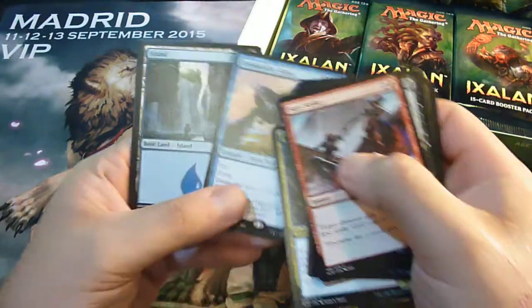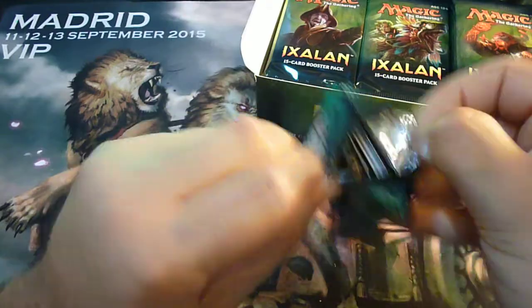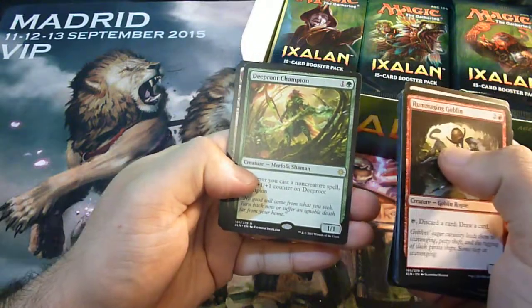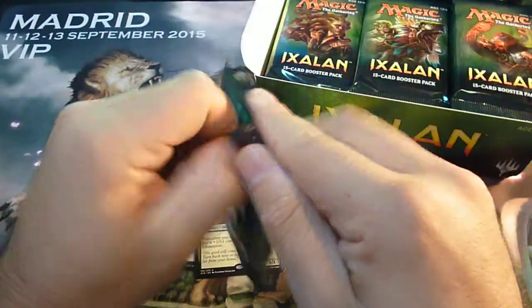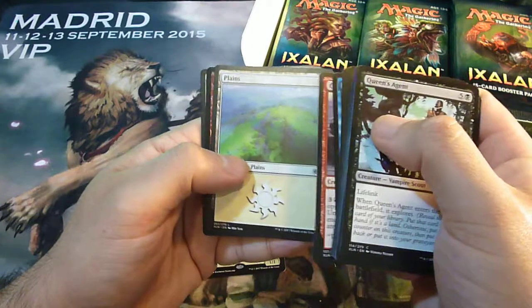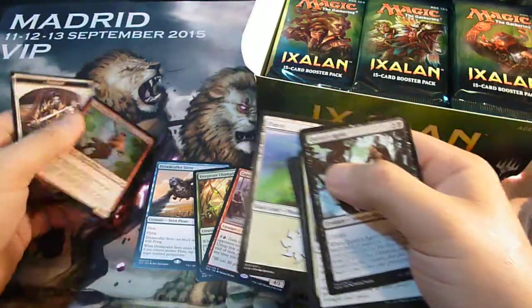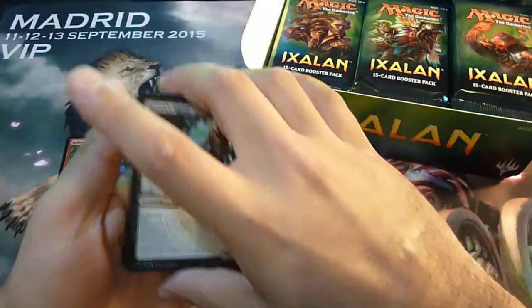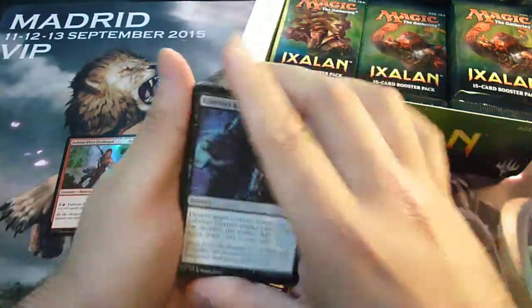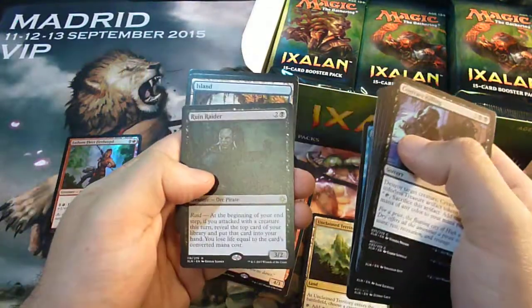Our first rare: Dreamcaller Siren — not one of the best rares. Deep Root Champion. We have a foil and the rare Captive Audience. Also in the uncommons there is a land which has gone up in price to around two dollars — we're going to search for that card, and here it is: Unclaimed Territory. And Ruin Rider is our rare.